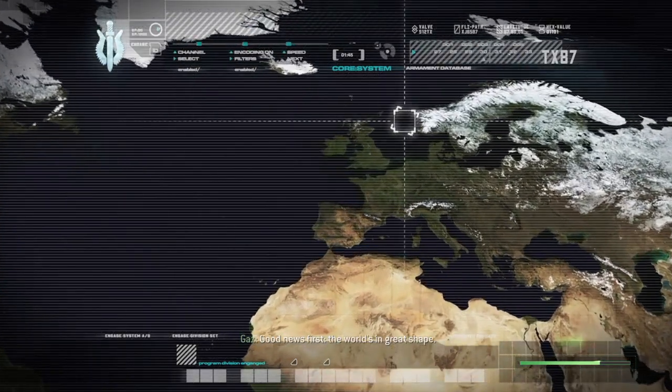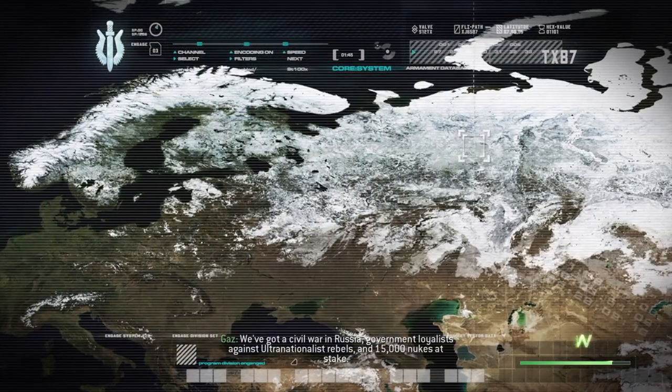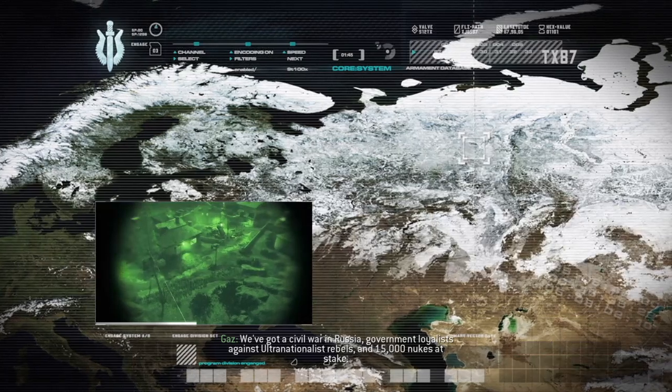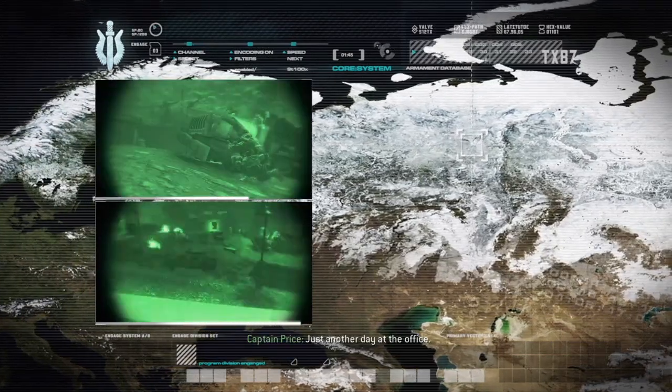Good news first: the world's in great shape. We've got a civil war in Russia — government loyalists against ultra-nationalist rebels — and 15,000 nukes at stake. Just another day at the office.